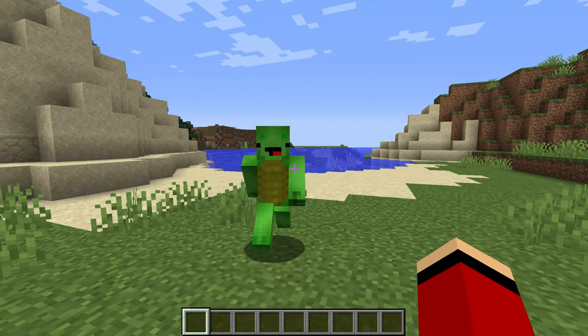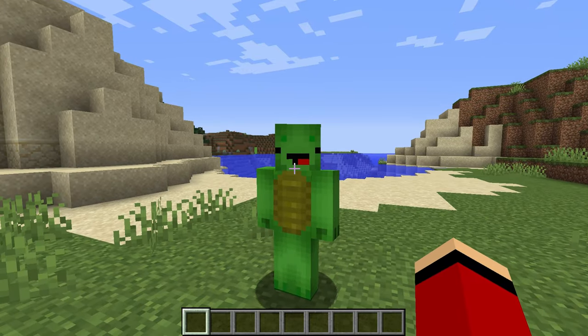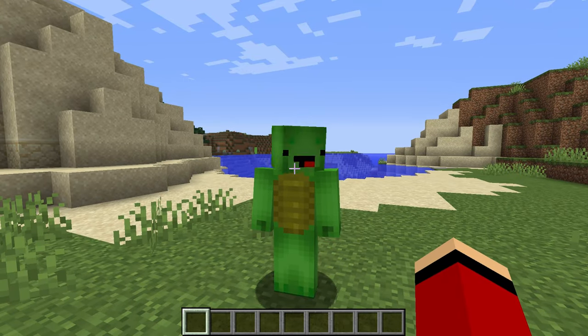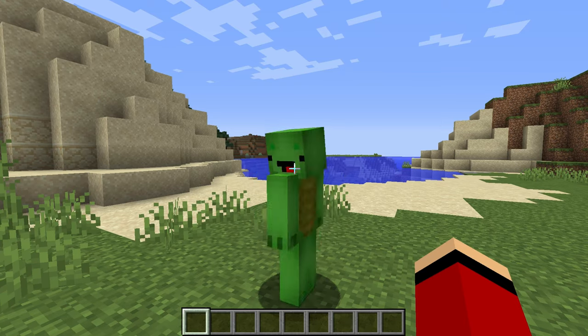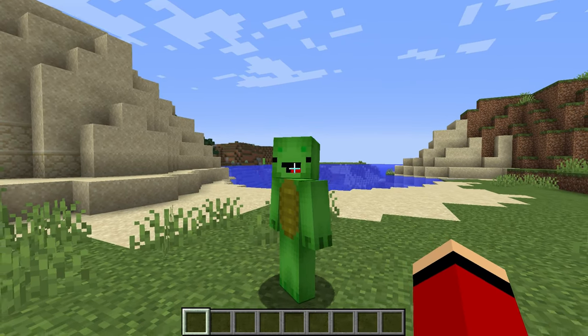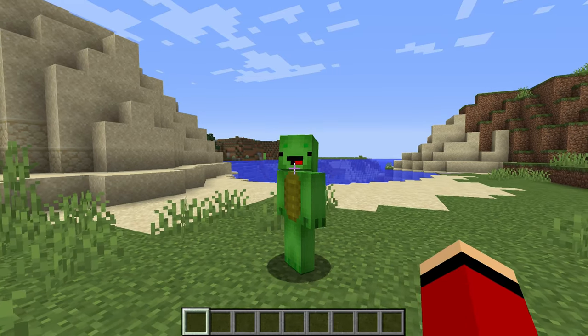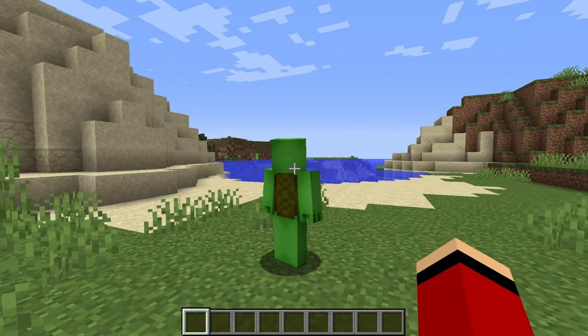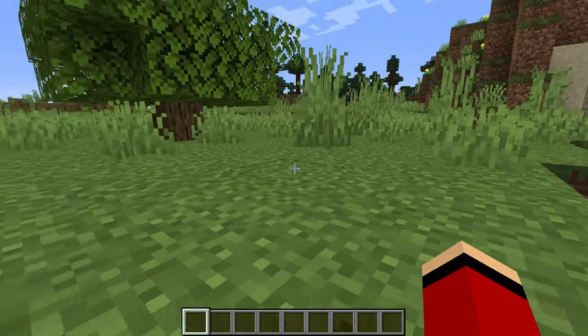JJ tells Mikey: you are going to pair up with a dog and slay the Ender Dragon. Mikey loves the idea and asks where the dog is. JJ says he'll be here any minute, then announces he's taking the day off since today's video is all about Mikey. Mikey agrees to wait.